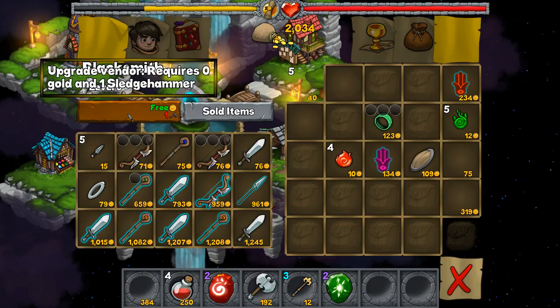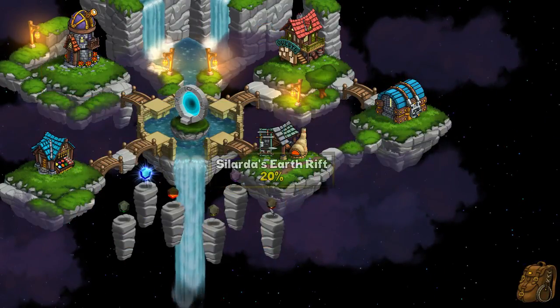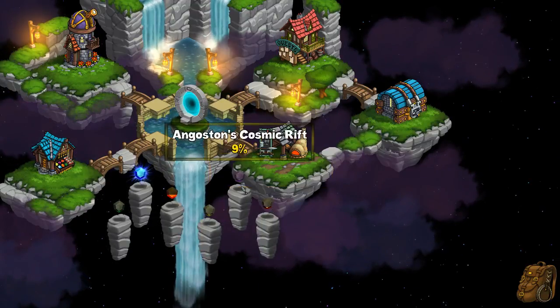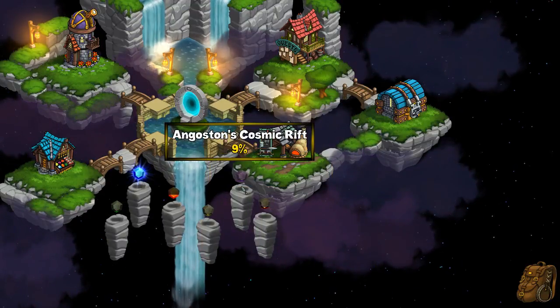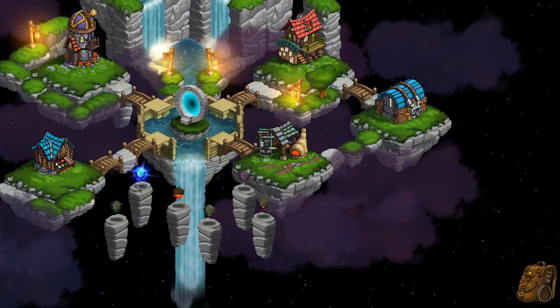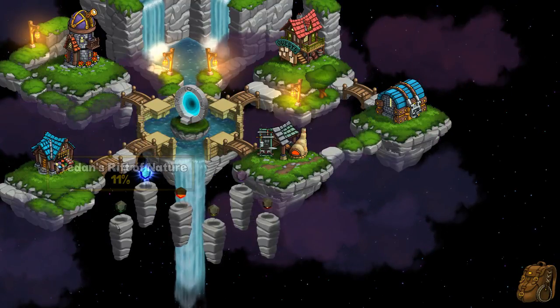Upgrade Bender — requires zero gold and a Sledgehammer. I don't have one Sledgehammer, so I'll have to be on the lookout for one. What are these? Sillardis Earth Rift. Angsten's Cosmic Rift. Levante's Frozen Rift. So that's ready.